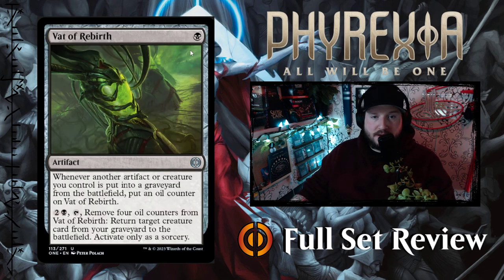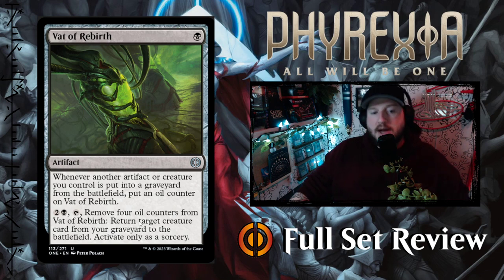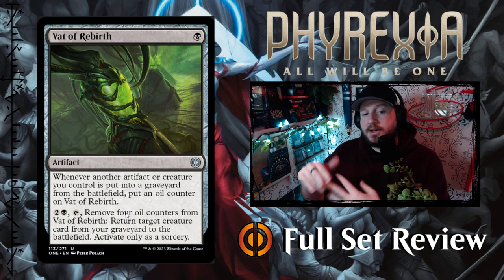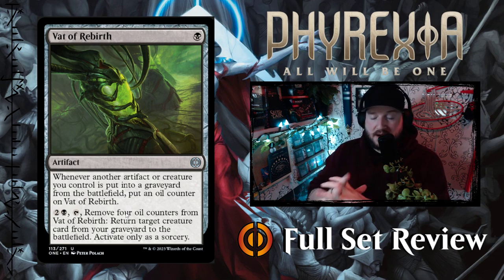Then we've got Vat of Rebirth — one black for an artifact. Whenever another artifact or creature you control is put into a graveyard from the battlefield, put an oil counter on Vat of Rebirth. For two and a black, tap Vat of Rebirth, remove four oil counters, and return target creature card from your graveyard to the battlefield — activate only as a sorcery. It's a three-mana return from the graveyard; as long as you keep loading oil counters through sacrifice, combat, or proliferation, you can do it a bunch of times.